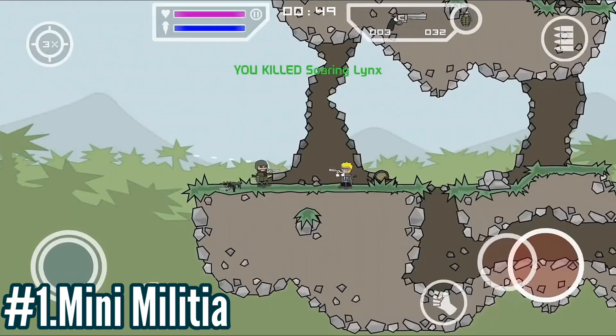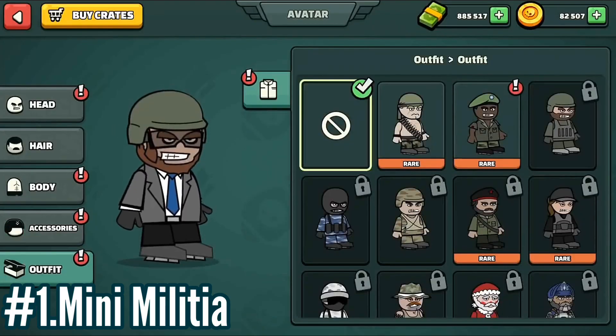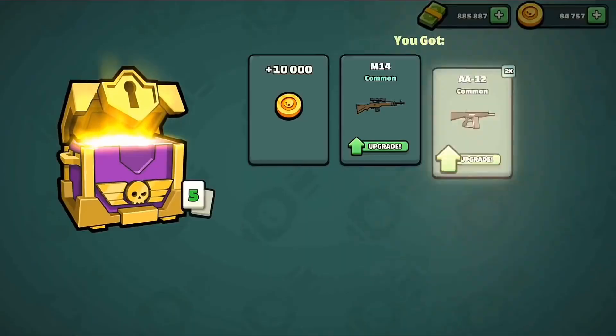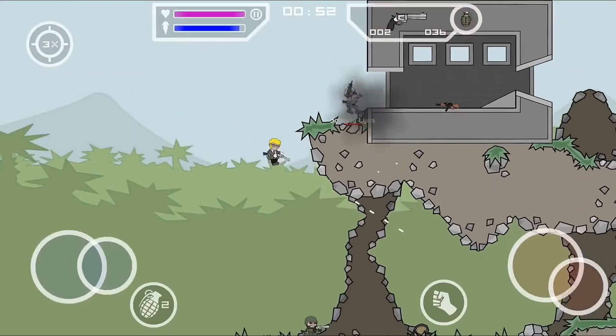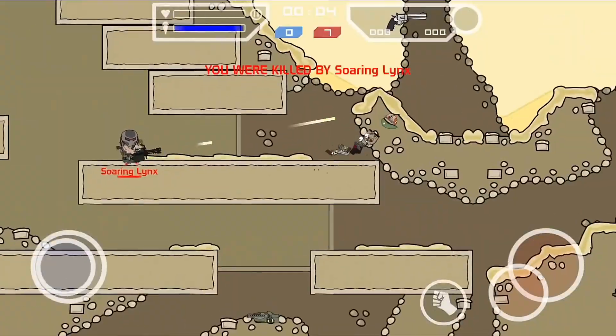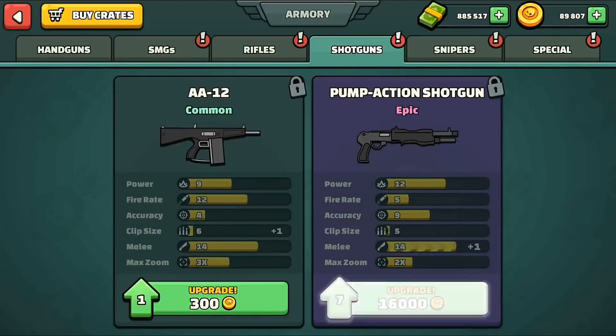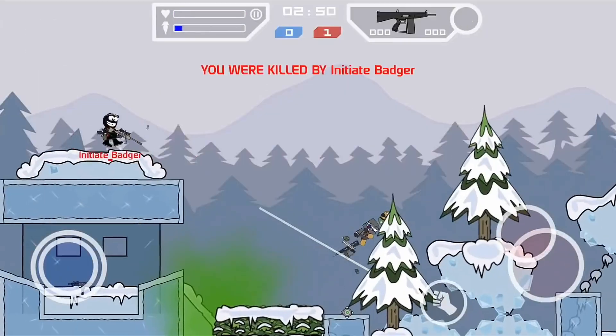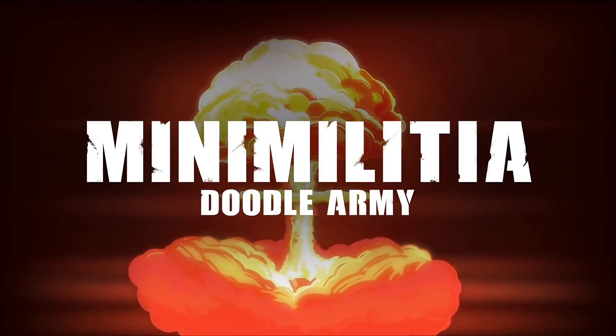Mini Militia is a popular multiplayer action game for mobile devices that allows players to engage in battles with friends or other online players. The game features different game modes, including team battles, capture the flag, and free for all, where players can use various weapons and abilities to defeat their opponents. The game is known for its simple graphics and easy-to-learn controls, making it accessible to a wide range of players.